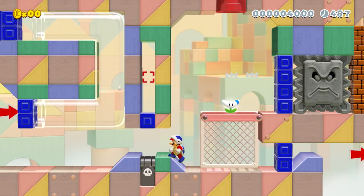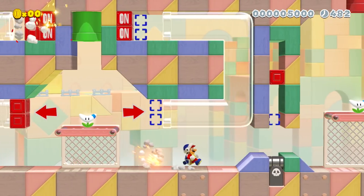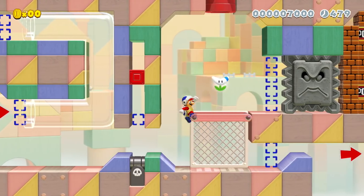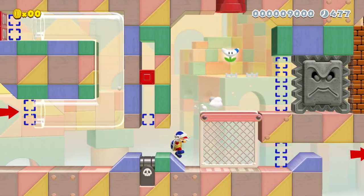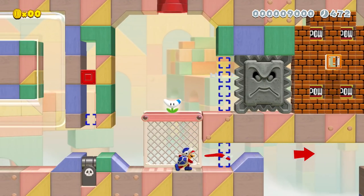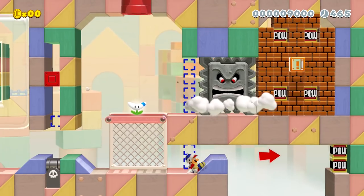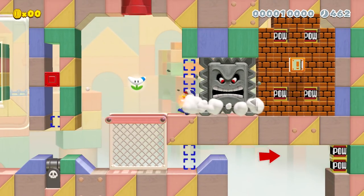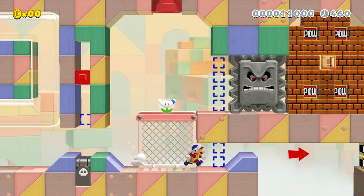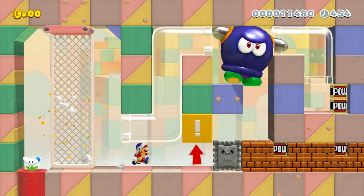So this is like a puzzle level. Maybe I wasn't supposed to do that twice — maybe I broke it. Go back over this way, maybe make the Thwomp mad. I think I'm supposed to... there we go. Just have to run right up to it. Okay, that wasn't too bad — just have to figure it out. The Boomerang Mario is really cool already.